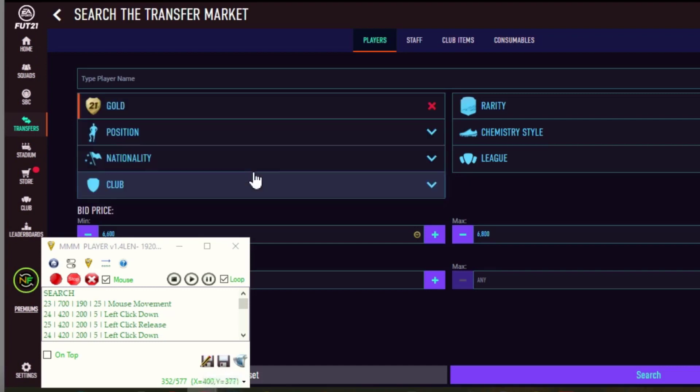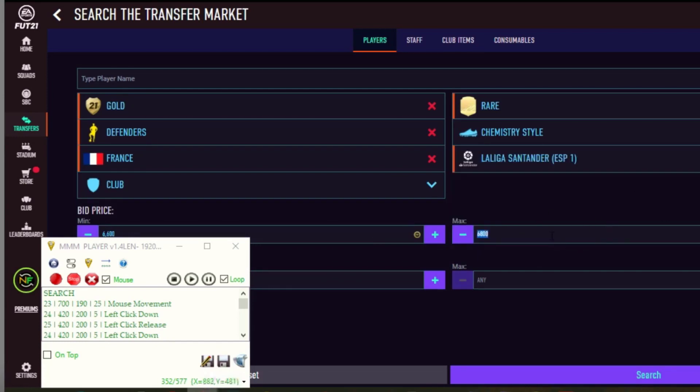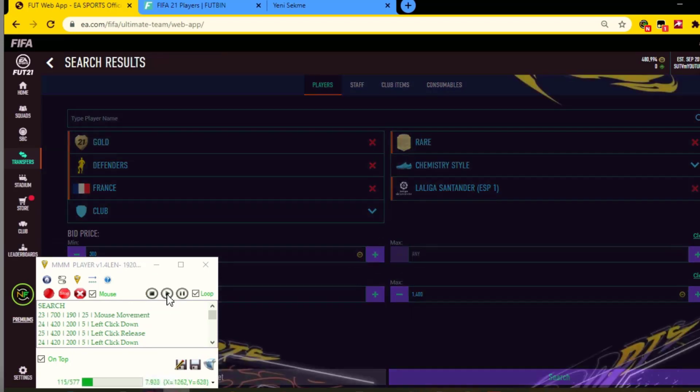To set it up: select gold defenders, rare, nationality France, league La Liga, and set the max price to 1.4k. My Mini Mouse Macro sniping program is a free program — I wrote macros to automate the process of buying and sending players to the transfer list. You just press the play button and the program will search, buy, and send players to the transfer list automatically, refreshing the market bid price.